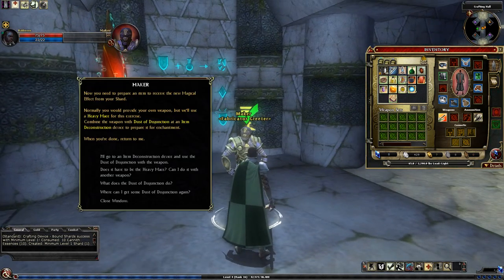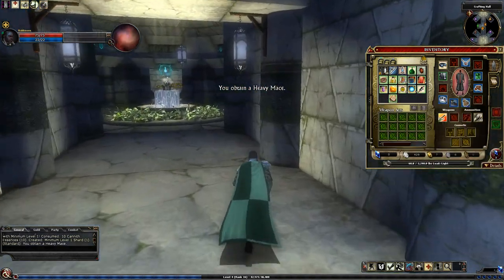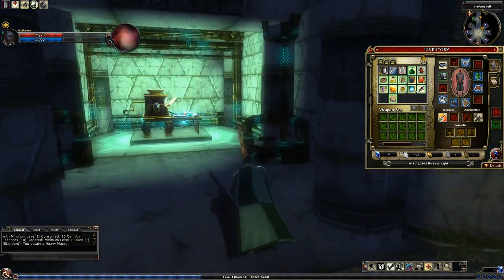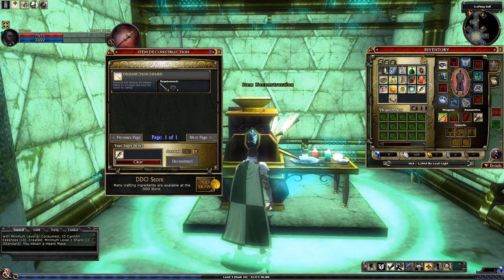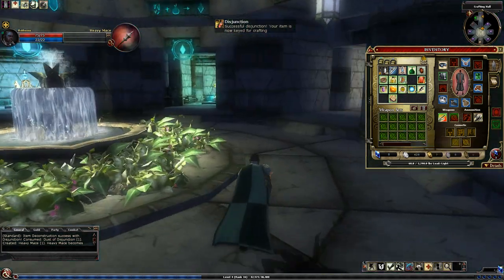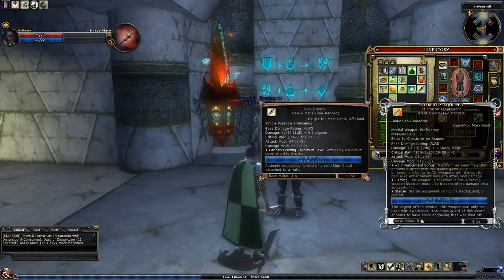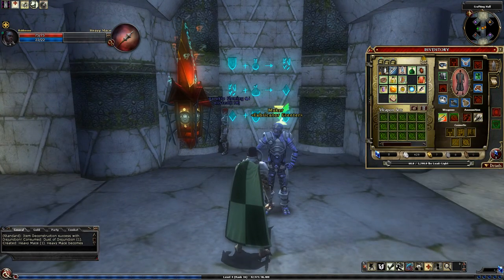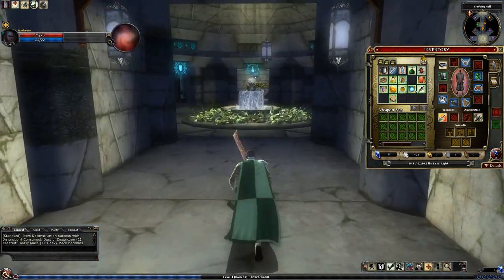We'll talk to him one more time and he wants us to disjunct this weapon — that's this black thing here. We'll put that in and disjunct it. What that does is it kind of primes it for crafting, so now if you look at it, it says it has a crafting minimum level slot. Now he says to combine the minimum level one shard with the weapon to make the minimum level one weapon.